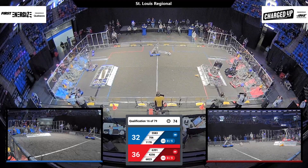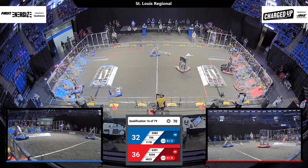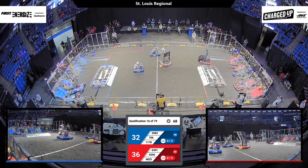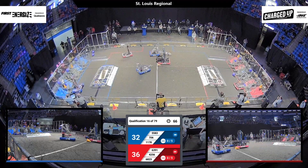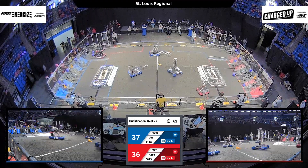Meanwhile back over on the red side of the field, all three robots in their community scoring their game pieces onto their grid. 6823 says 'I'm going to make some room for my alliance partners,' climbs over their charging station and makes their way back to the substation. 4256 closely follows them.